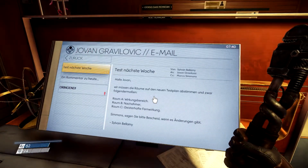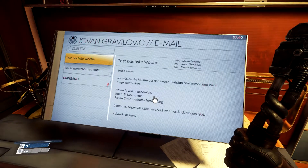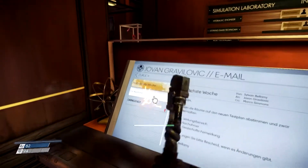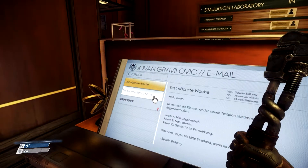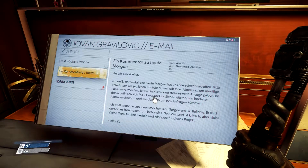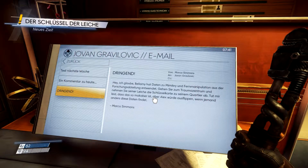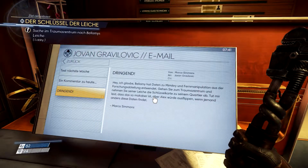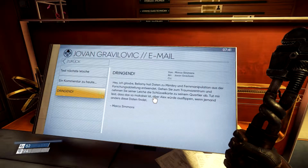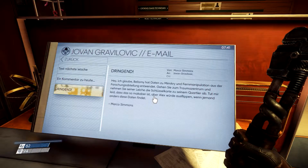Raum C, geisterhafte Fernwirkung – da sollte ich den Knopf drücken, und ich bin natürlich über das Hindernis gesprungen und bin hingelaufen. Dass man vielleicht von der Ferne aus sowas drücken kann. Wir werden es noch rausfinden, hoffe ich. Dringend: Hey, ich glaube, Bellamy hat Daten zur Mimikrie und Fernmanipulation aus der Forschungsabteilung entwendet. Gehen Sie zum Traumazentrum und nehmen Sie seiner Leiche die Schlüsselkarte zu seinem Quartier ab. Tut mir leid, dass das so makaber ist, aber Alex würde ausflippen, wenn jemand anders diese Daten findet.